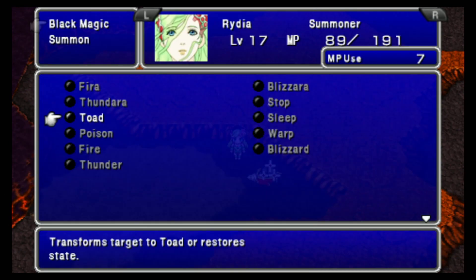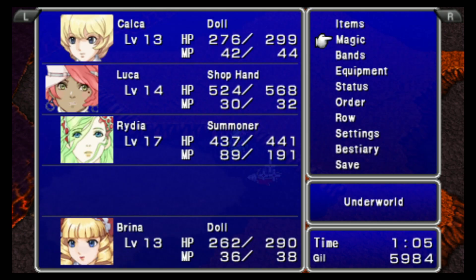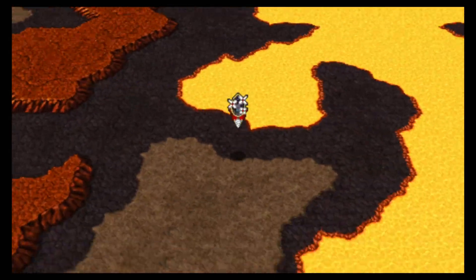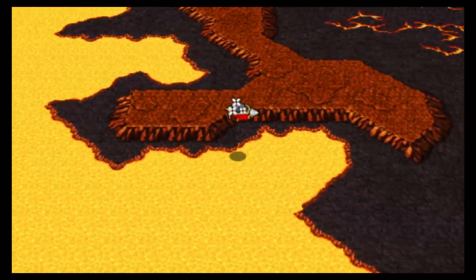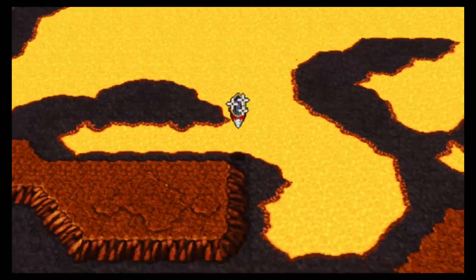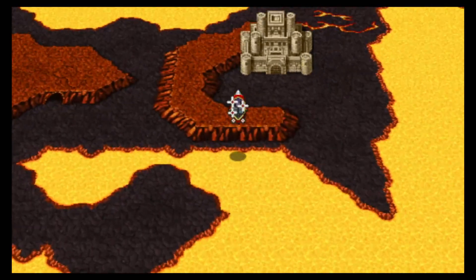Before I forget — because I'm going to if I don't do this — I want to move the Stop spell to the top of Rydia's spell list. We want to go ahead and go to Tomra and purchase the final Silver Armlet that I care about. Could have bought it earlier between trips, but Rydia was doing all right and I didn't feel the need to go to Tomra.